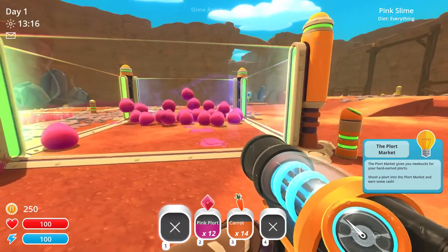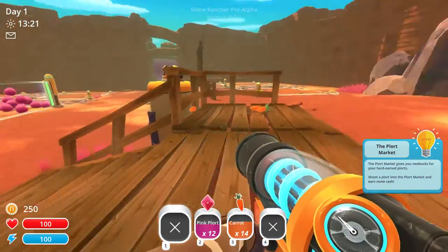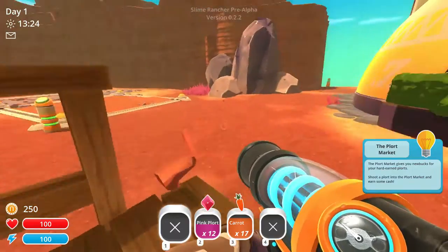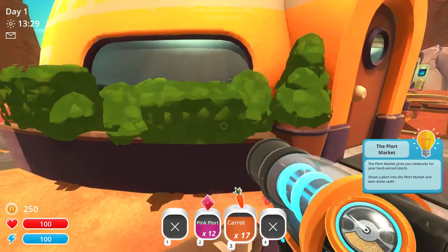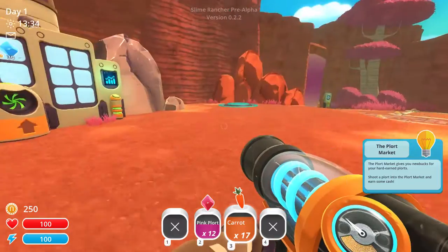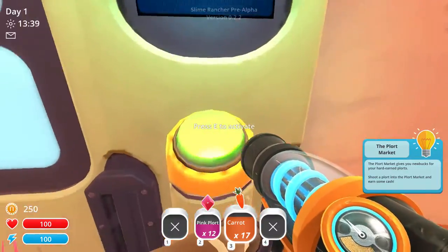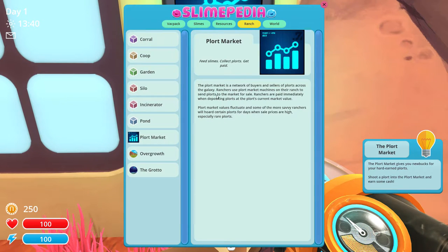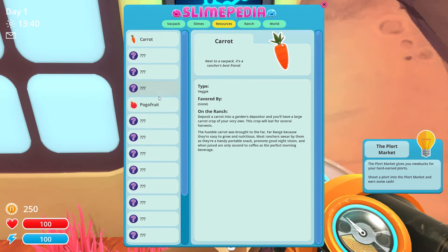As to the overall point, I don't know — we're probably going to get other slimes. Let's get some more carrots. There's supposedly a garden we could do somewhere. Let's see what we need — go to the plort market and access it right here. Press E to activate. So we've got the plort market and we can sell plorts right here. Got pink slime.